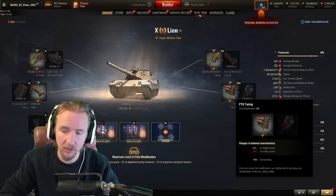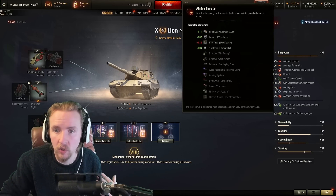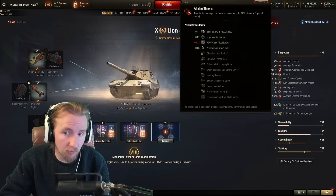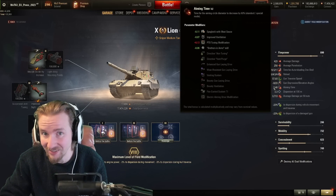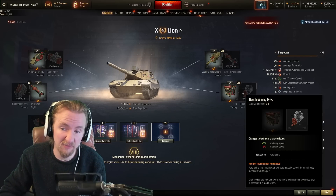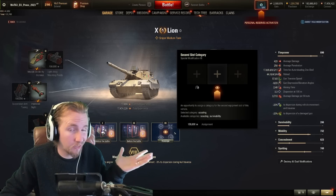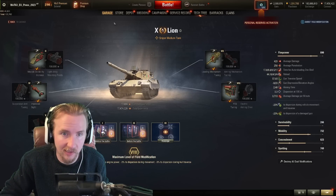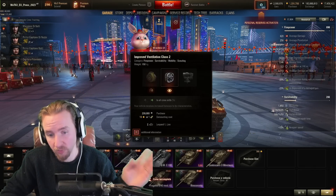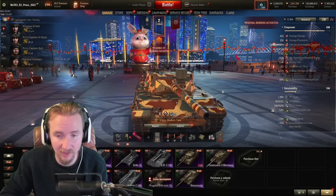For the final field mod I personally recommend taking the engine power, though I'd highlight this vehicle has poor aim time — if you're more of a sniper than a mobile auto-reloader player, you might want a different choice. On a vehicle like this I thoroughly recommend the scouting slot: my main build uses it to boost Vents, and for my second build I take a Vision System in that scouting slot.